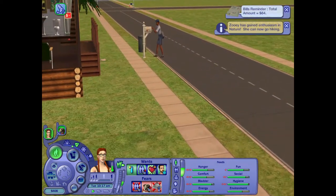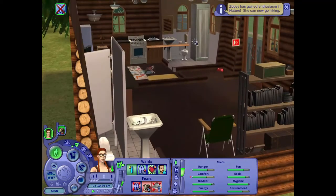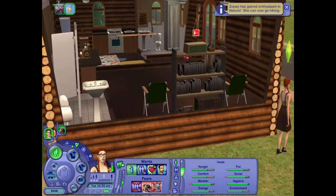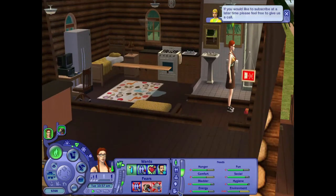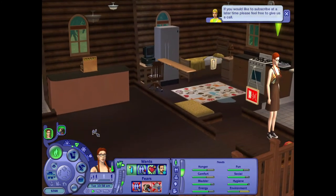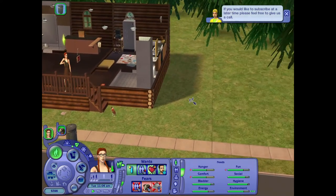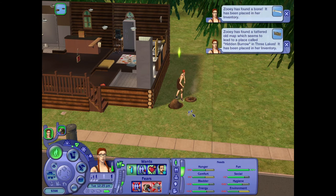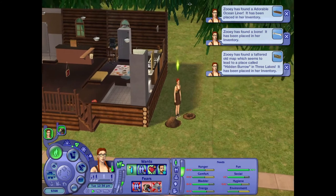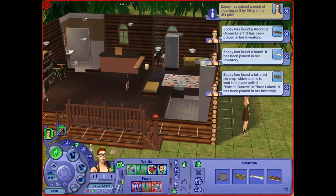Bills reminder — $64. Hi Phil, hi Sheldon. You have your phone ringing. I don't want to subscribe to your nature magazine; I want to feed my dog. Did she catch something? No. So I am actually going to have her set up her souvenir shop so we can start making some more money. But first she's going to need to dig for some souvenirs. Let's see what we can find. An old map again — which is awesome. A bone — that's going to Hunter so he stops chewing on her stuff. And an adorable ocean liner. Awesome, Zoe. Oh, she gained a cleaning point — look at her. Zoe's just winning at life.